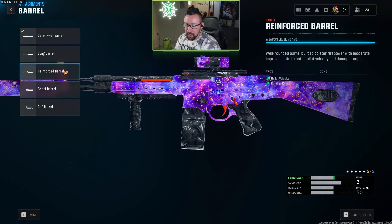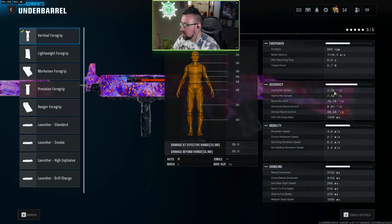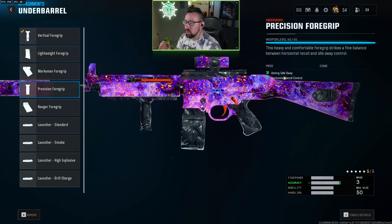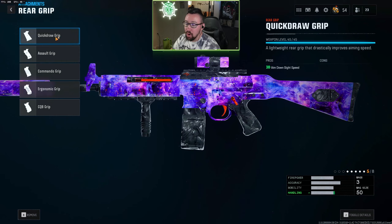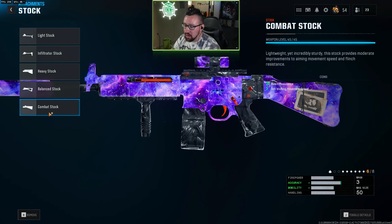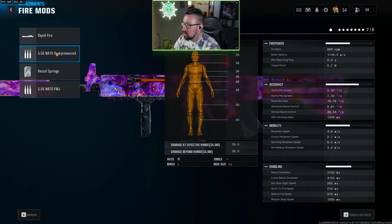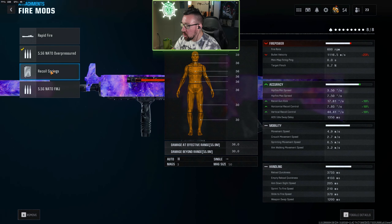I don't really like the muzzle brake, and I do think the ported compensator is a good option, but overall the compensator does best for pure recoil control. For barrels, I'm starting to lean towards the gain twist, which is the bullet velocity only barrel, because bullet velocity is so important on these ARs — it just makes them feel so much better. Reinforce is also a great option — a little bit less bullet velocity, but you get more range. For under barrels, most people are probably going to want the vertical foregrip, as this does the maximum amount of horizontal recoil control. The other option would be the precision foregrip, which gives less horizontal recoil control but gives you a lot more aiming idle sway reduction, making your recoil pattern more repeatable. For the gunfighter wildcard, I'd recommend adding the quickdraw grip for faster ADS, a heavy or combat stock to reduce flinch resistance, and overpressured for the extra bullet velocity.